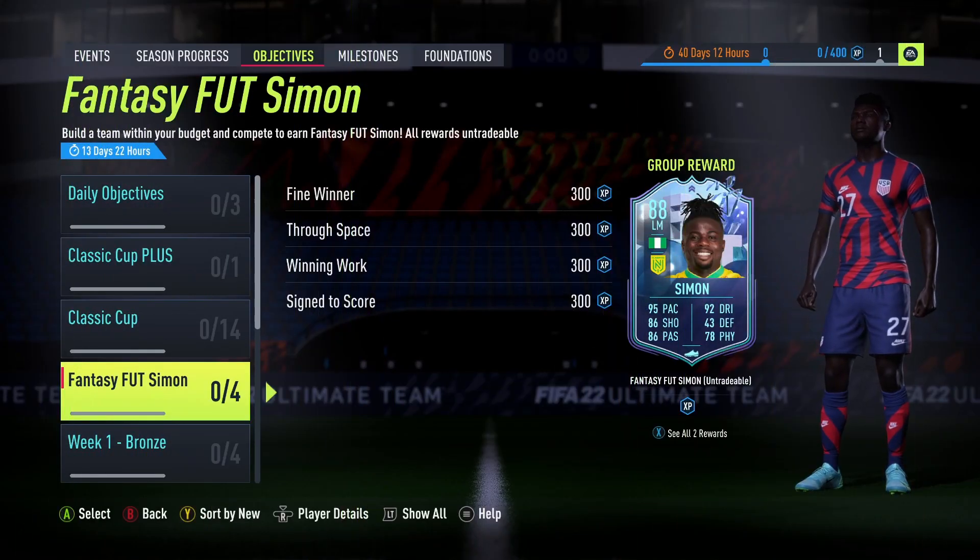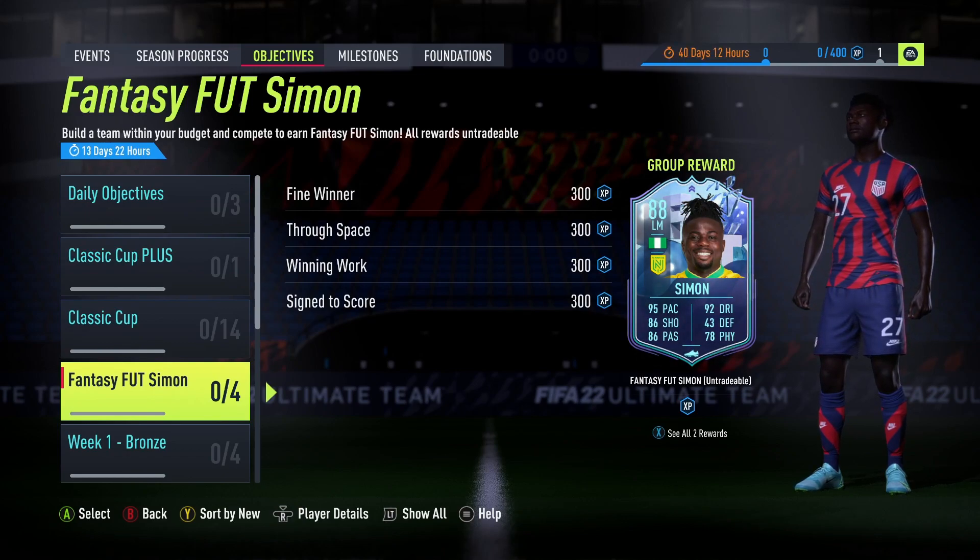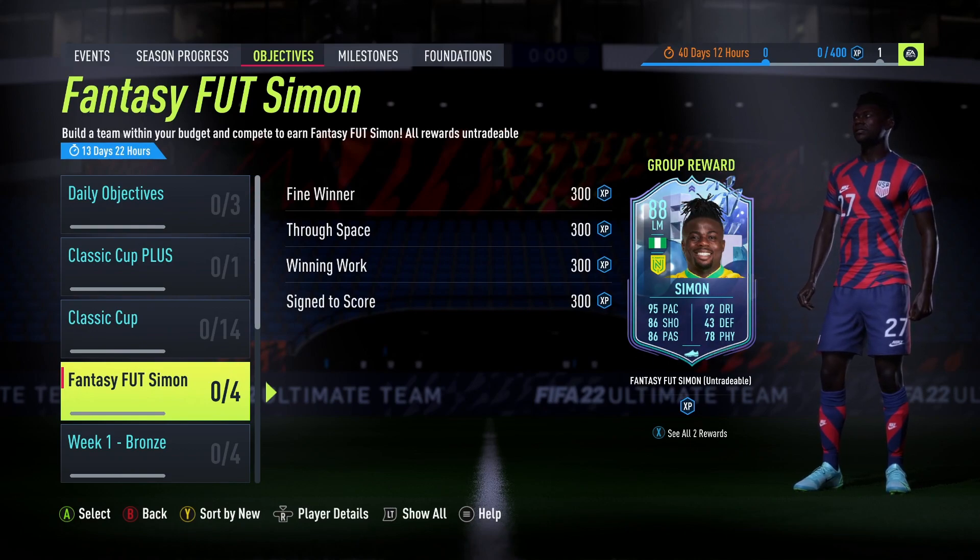It's 6pm and EA have just dropped a brand new promo. I don't completely know what this promo is actually. So what I'm going to do is go through what the promo is — we've got this incredible looking Fantasy FUT Simon objective, which I'm going to go through how to complete as quick as possible.